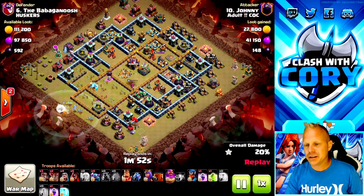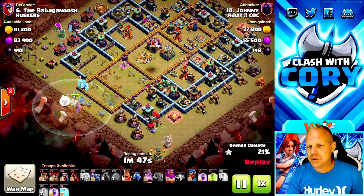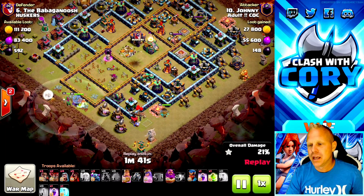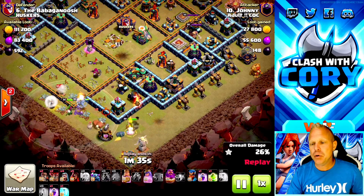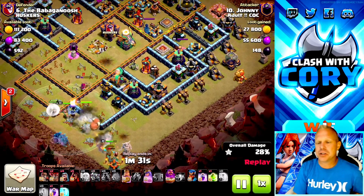We've got a warden walk coming in. You don't really want the warden to get stuck on that ice golem — maybe dropping the queen to help get him down. They're frozen, but as soon as that freeze wears off they'll be moving through the base. Now it's about time to get that first super wall breaker down so you can drop the Pekkas and get them moving into the base.